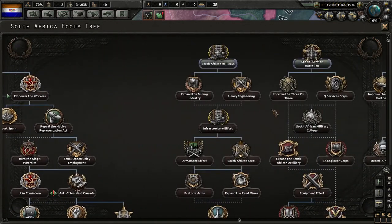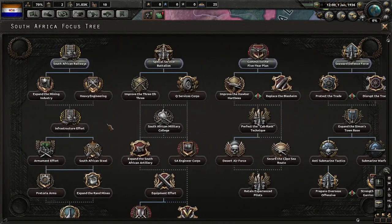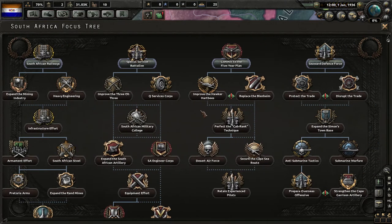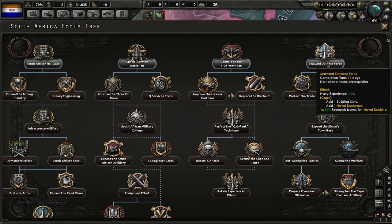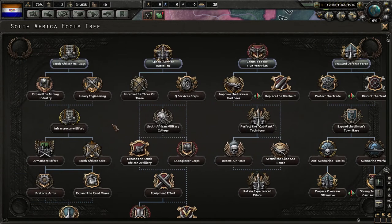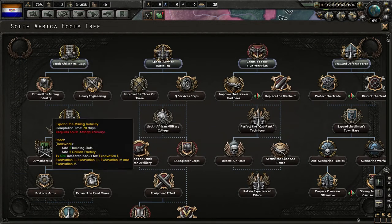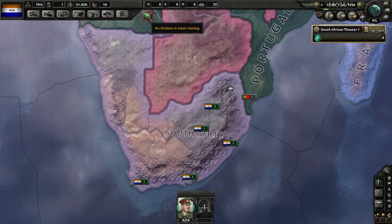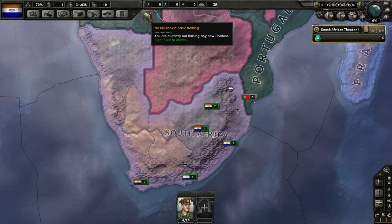That gives us a good time to focus on the rest: infrastructure, military, air force, and navy. Starting with industry focuses is usually the best plan, so we'll select that. No divisions in basic training yet.